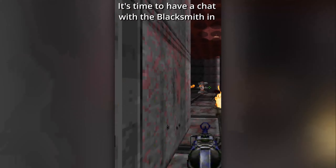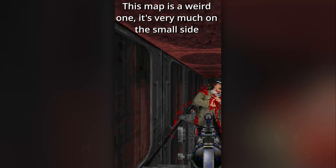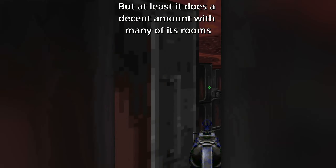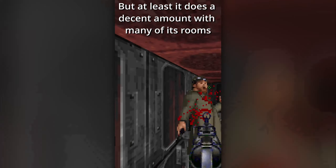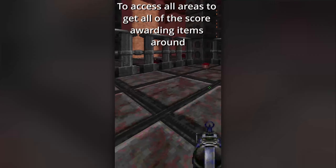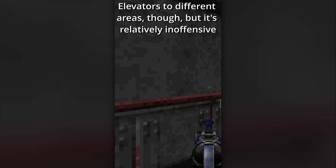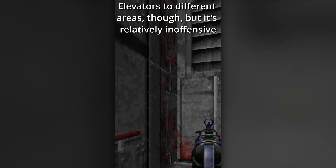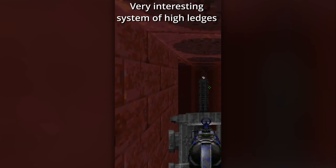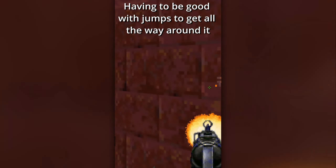It's time to have a chat with a blacksmith in E1M5, Two Key Return! This map is a weird one — it's very much on the small side, but at least it has a decent amount in many of its rooms. Probably the most interesting is a system of trampolines to access all areas and get all the score-earning items around. It's a pretty weird choice to have both locked doors just be elevators to different areas, but it's relatively inoffensive. A very interesting system of high ledges in one of the secrets too, having to be good with jumps to get all the way around it. It's only a shame that the rest of the map seems pretty lacking in depth compared to many of the other maps.